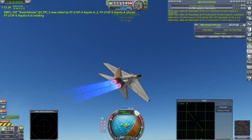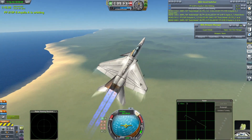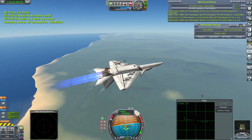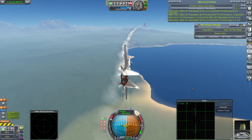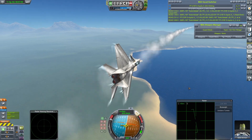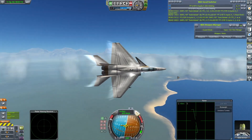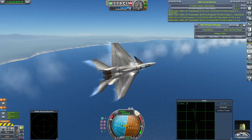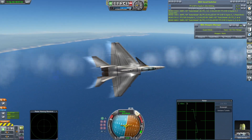Was there any major damage done? This one is missing a canard, missing an air intake — reasonably superficial though. So that is it. We have our Season 4 Champion, and it is Casino Stardust and his FF215F5 Aquila. Let's go wrap this one up.